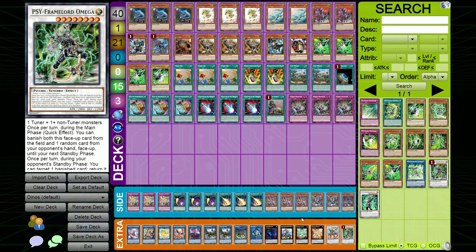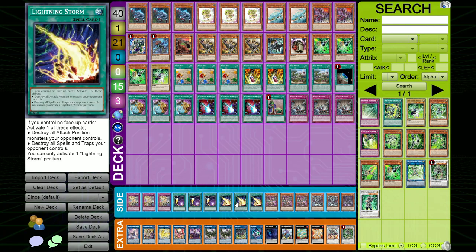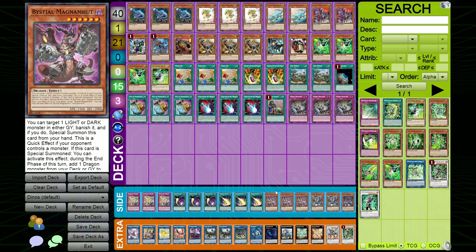For the side deck, you can play whatever you want. I chose Dimensional Barrier for Branded and top decks that heavily abuse one summoning method. Cosmic Cyclone and Lightning Storm for trap-heavy decks — if they don't open with Set-Rotate or similar, they just lose instantly to Lightning Storm. And some form of graveyard hate for bestial or graveyard-based decks.